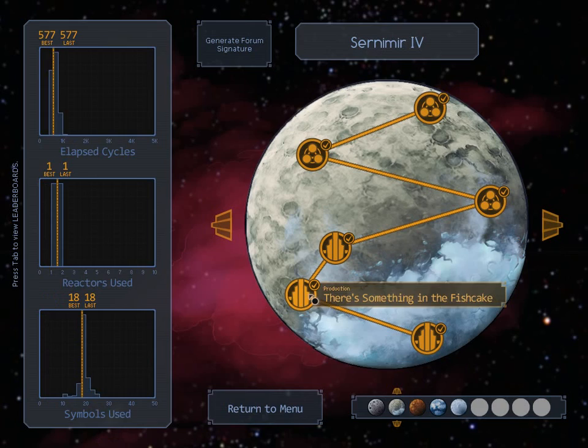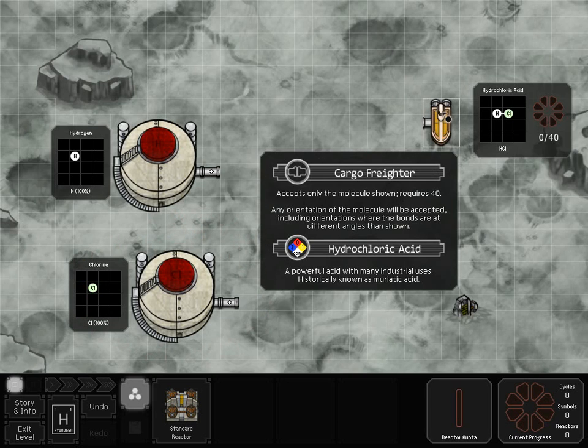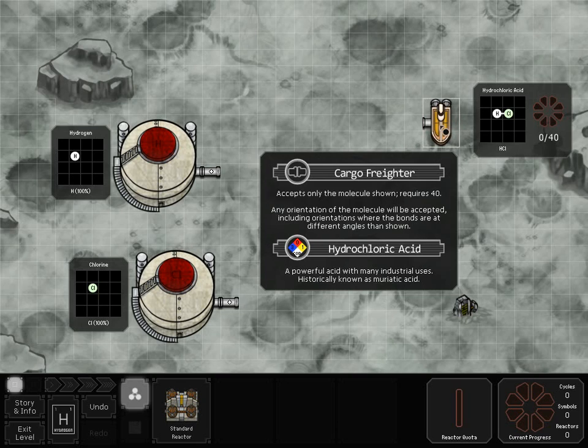Let's go on to another planet. We're going to go to this one — Fish Cake. This is a production mission. In a production mission, you usually have some type of supply — whether it's a pump or a gas tank — and usually a cargo boat. The cargo boat accepts a certain molecule and even tells you real-life data about it. Hydrochloric acid, HCl — a powerful acid with many industrial uses, historically known as muriatic acid. If you go to Home Depot or Lowe's, you can buy muriatic acid. It's also the acid in your stomach. There's also a diamond shape that tells you about the health, flammability, and reactivity of this molecule.